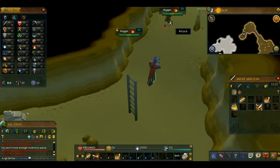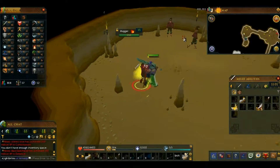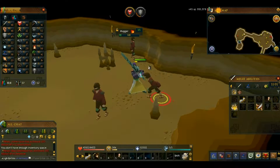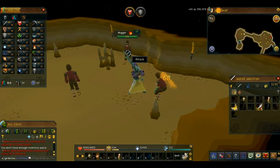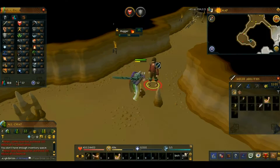On the way in, you want to take this guy out, take these guys out, because they're level 15s and they give you around 45 to 60 XP each.